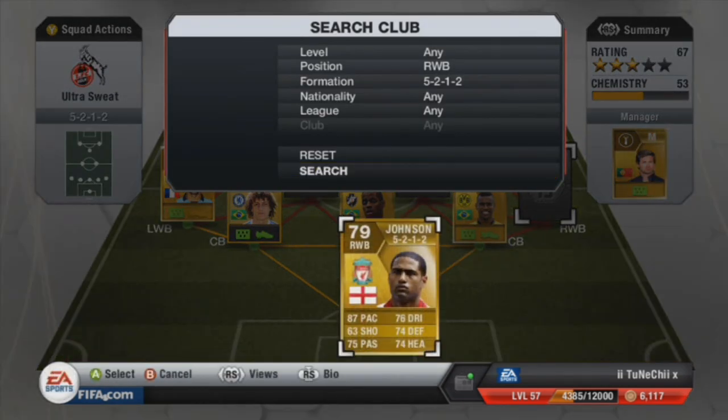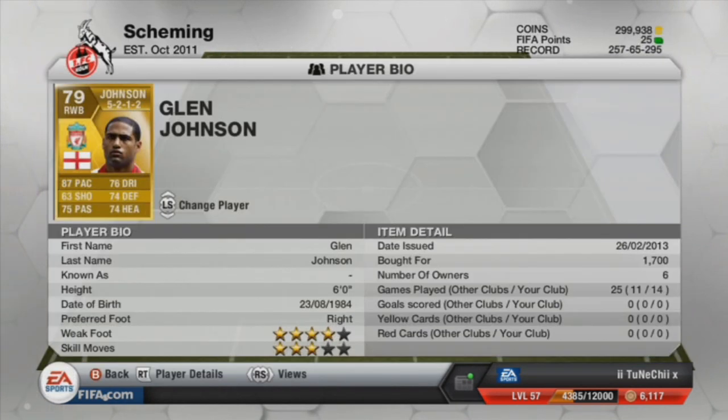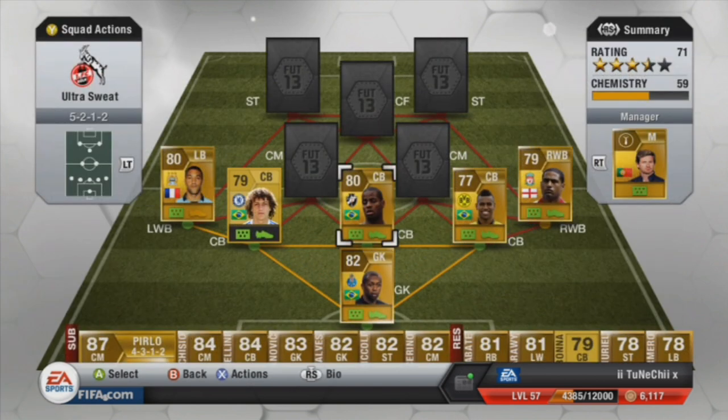In right wing back we have got Johnson from Liverpool. As you can see: Johnson, 87 pace, 76 dribbling, 74 defending, 74 heading, 75 passing — amazing stats. Able to run up the wings and come back. Just a great guy in real life and in the game.